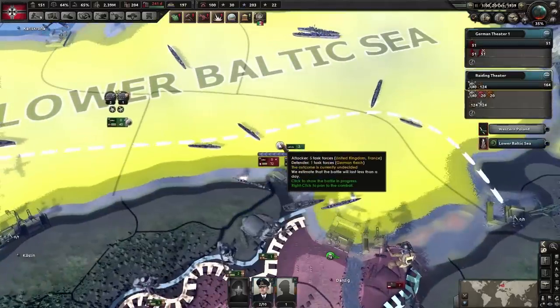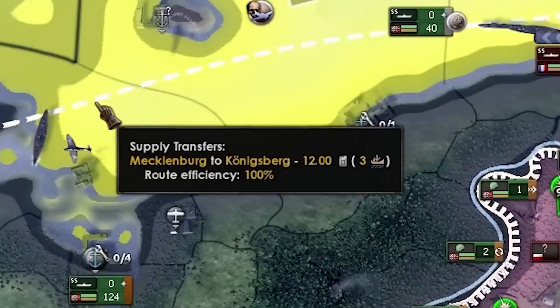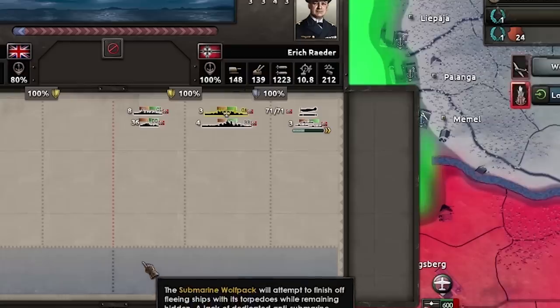We've had an engagement in the lower Baltic. Zooming in on the battle, we can see 44 British submarines and 14 French submarines trying to raid within this area — more than likely targeting the trade route with three convoys moving from Germany to East Prussia.